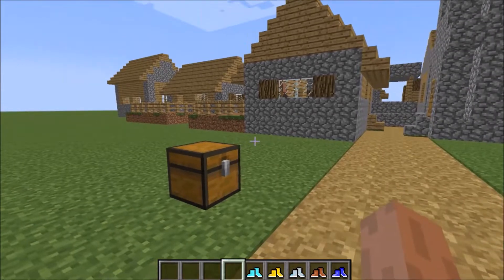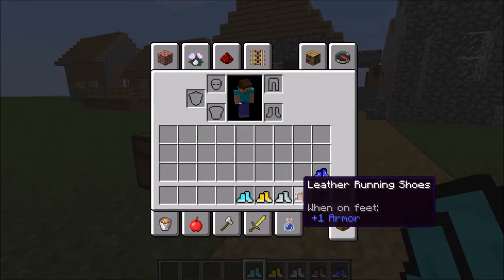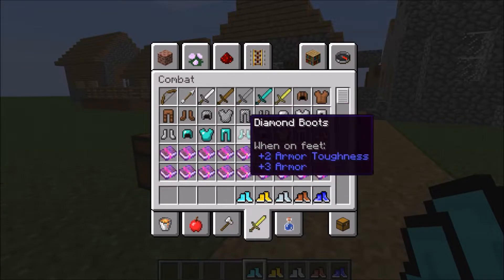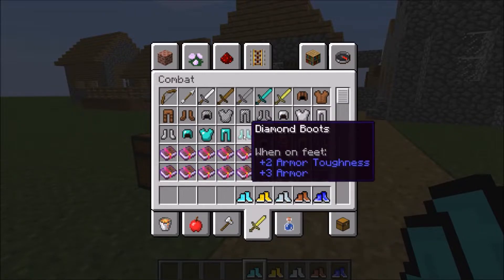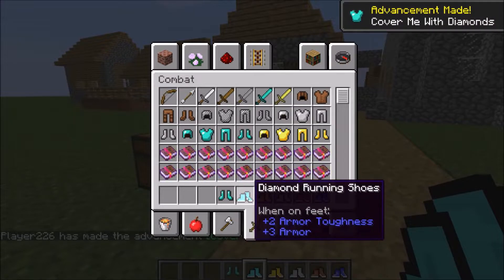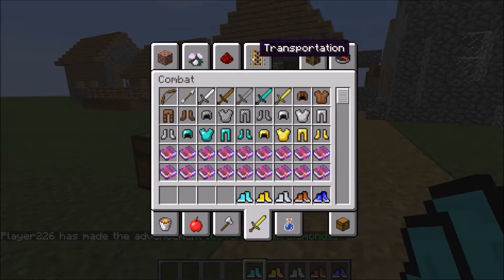These shoes all act as the same type of armor boots, so you don't have to choose the tradeoff between running shoes and regular armor. Diamond boots will give you the same amount of stats as the diamond running shoes, except with the diamond running shoes you'll be able to run faster with them.